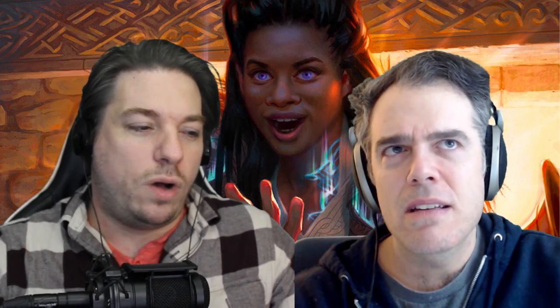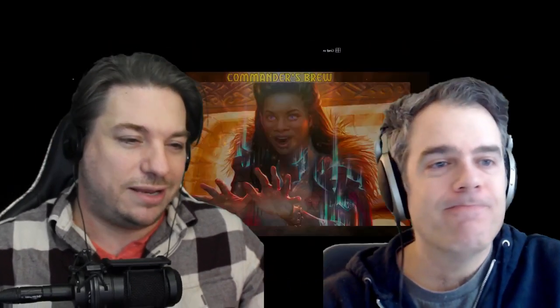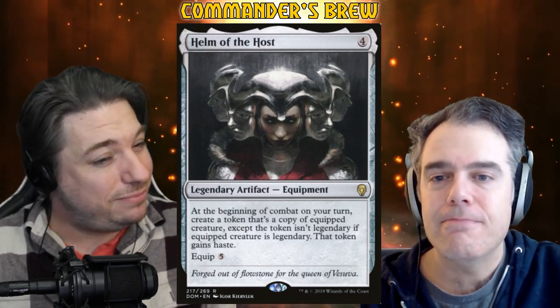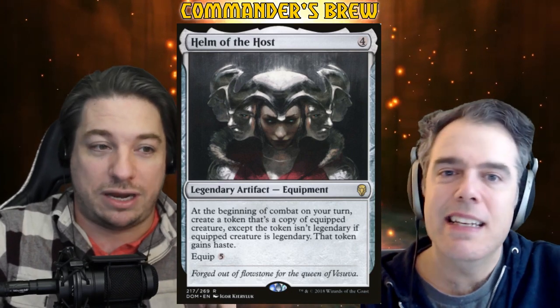Coming in at TCG Player market mid price around $138 — a little over our target of around $120. There are definitely some cuttables. The low is $73; you can get it down to at least 50 bucks very easily. Pricier cards in this one: Helm of the Host is right up there at $12. It makes great tokens for us to populate, but honestly it's a nine mana investment to get the first one. It's a little slow and very easily cuttable from this deck — I would absolutely cut it.